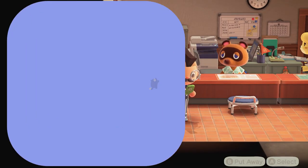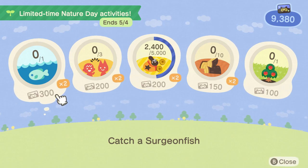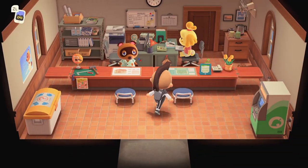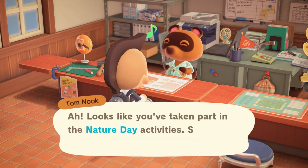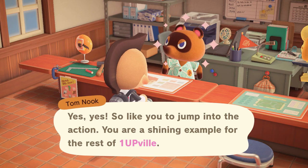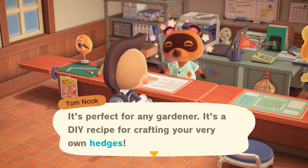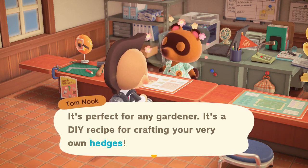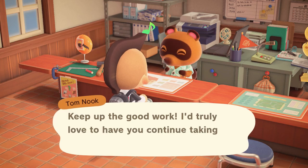Alright, got it. Let's go and confirm. When we confirm, we get 300 Nook Miles. But also, if we talk to Tom Nook, I believe he will give us a DIY recipe, because we've taken part in Nature Day. You're a shining example, 1upPhil. You've demonstrated your eco-mindfulness. I have a special present for you. Could it be a DIY recipe for crafting your very own hedges? Yes sir, it is! Alright, grab that DIY. Let's take a look at it.